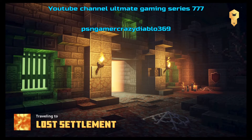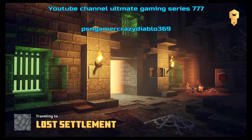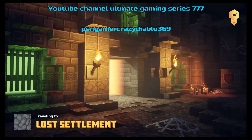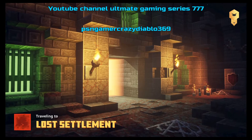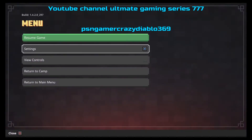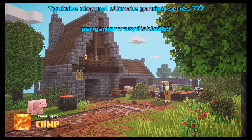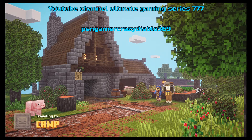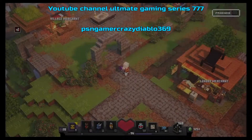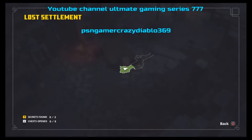Keep trying to get a map with secrets. The RNG in this game is really bad, so keep at it. I'm going to cut to where we have a good map. Okay, this is perfect — we got two or three secrets on the map and nine chests to be opened.